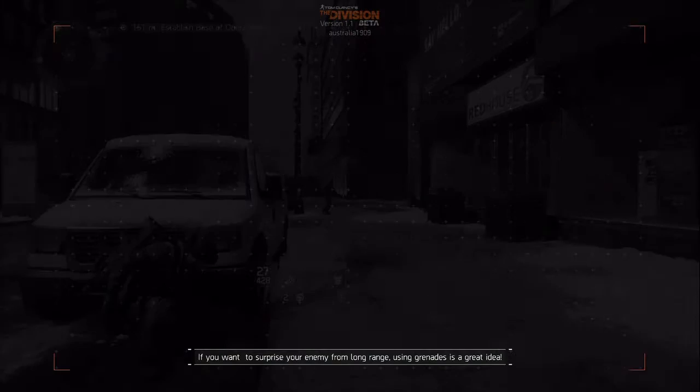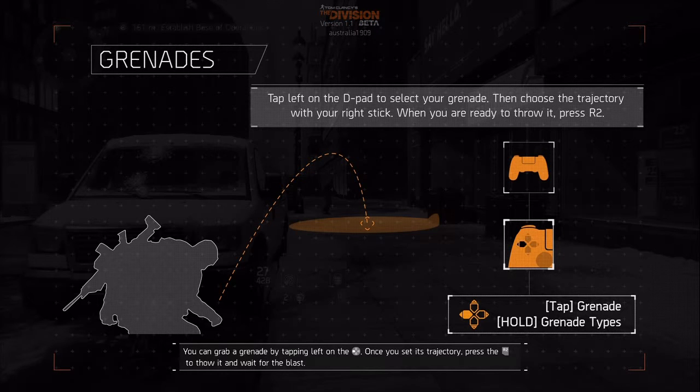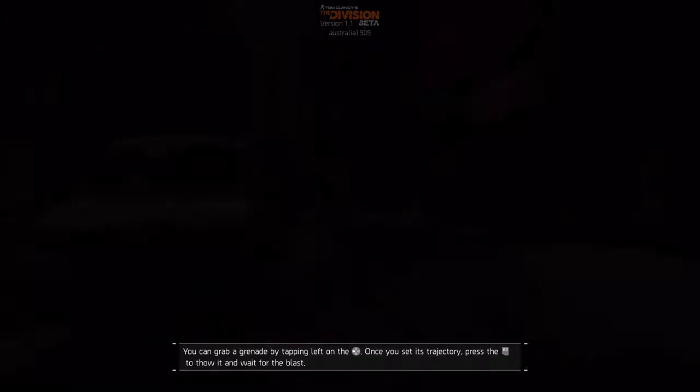If you want to surprise your enemy from long range, using grenades is a great idea. You can grab a grenade by tapping left on the d-pad, and once you've set its trajectory, press the right trigger to throw it and wait for the blast.